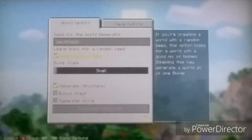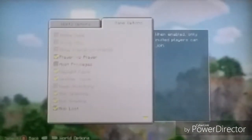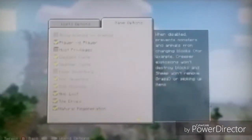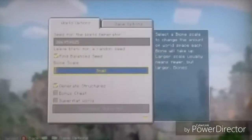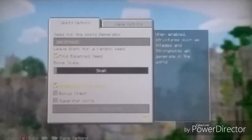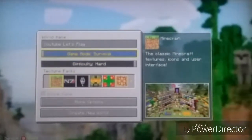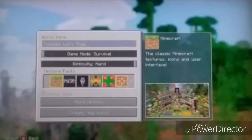Hello everybody, my name is Romeo Snowblitz and welcome back to another video. This is going to be let's play number one. As you can tell, I am just starting the world. Here's the seed: 306-959-825. It's going to be on a small fine balance seed, generate structures. I'm not gonna have a bonus chest because I know what the seed is. Survival hard.